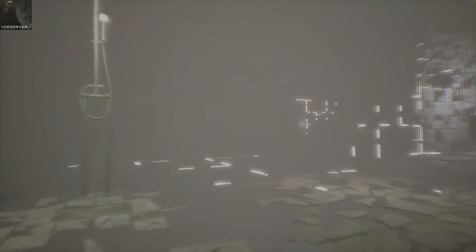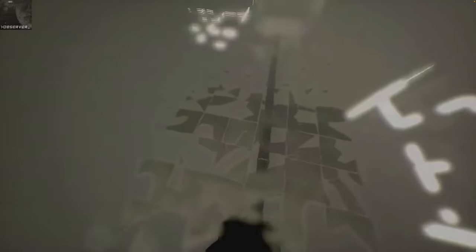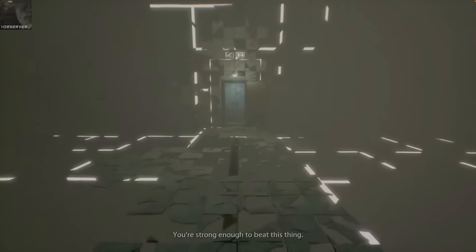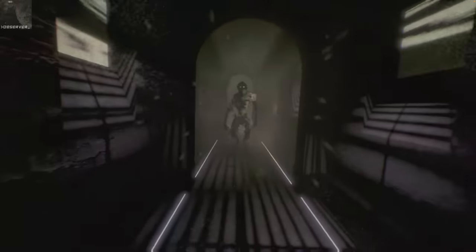When the object came to a stop, ThanksDude noticed there was still a whole area behind it and crawled underneath the corner to bypass where the object would normally lift them away. On the other side, ThanksDude discovered a pipe they could walk on that doesn't normally appear in the game. From here they approached a shower, turned around, and found a corridor that doesn't appear in the game — it sort of looks like a falling train.